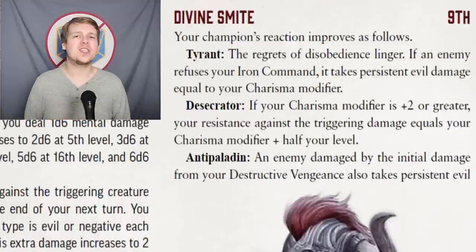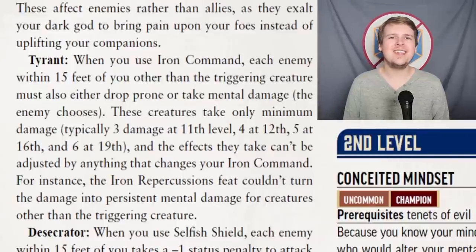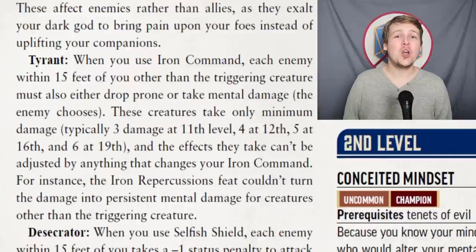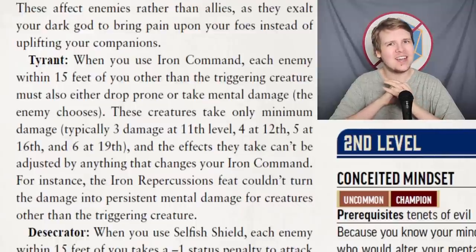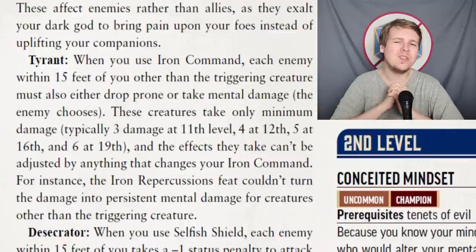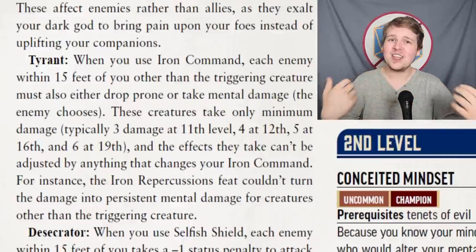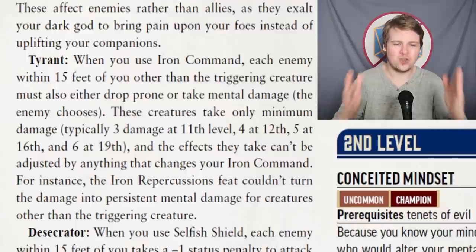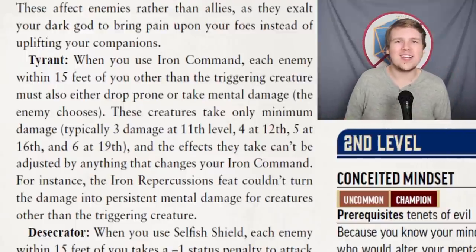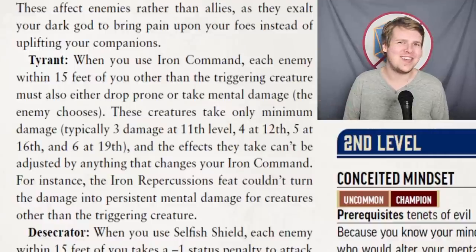The level 9 Divine Smite upgrade for the Tyrant is very similar to the Redeemer's: if they refuse to kneel before you, they take persistent evil damage equal to your Charisma modifier. The level 11 Exalt feature for the Tyrant is okay — when you are damaged and activate your reaction, you can affect all enemy creatures within 15 feet instead of just the triggering one. The downside is all creatures except the triggering one only take minimum damage, so at level 11 you'd be rolling 3d6 but this only deals 3 damage to all those enemies. Any feats that power up your Iron Command do not power up the damage to additional creatures, only the original triggering creature. You might get an extra 6 to 9 damage out of this, and it does keep scaling but maxes out at 6 damage at 19th level.